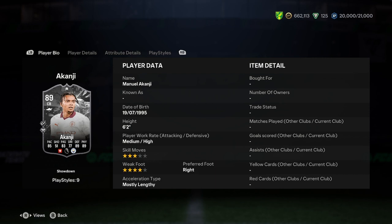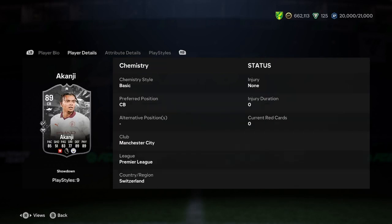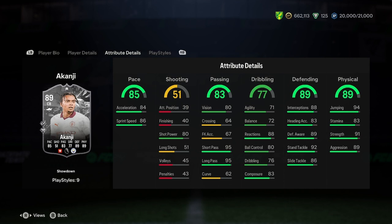Let's jump into the player analysis. We've got 6ft2, high/medium-high work rates, 3-star weak foot, 4-star skills, right foot, mostly lengthy. Very nice body type stats there. He's a centre-back, and in terms of linking him, you have to have some Man City players really — there's not very many Swiss Premier League players to link him to, so that could be a little bit difficult.